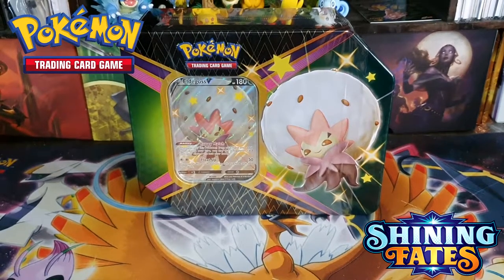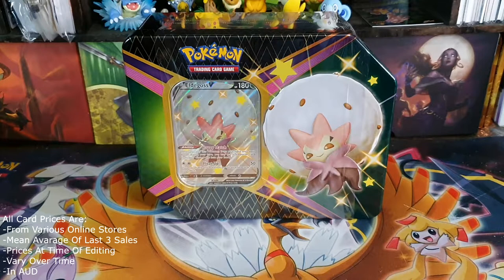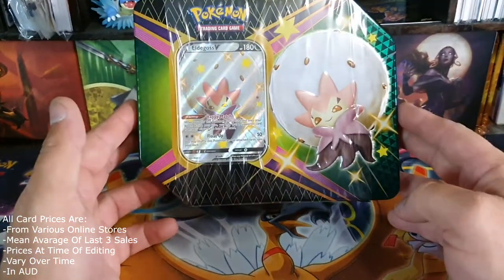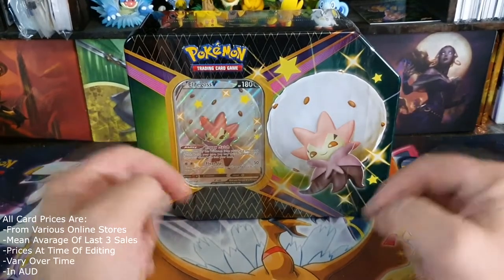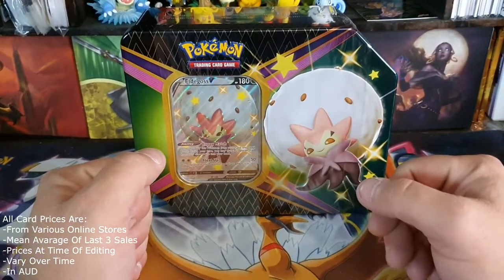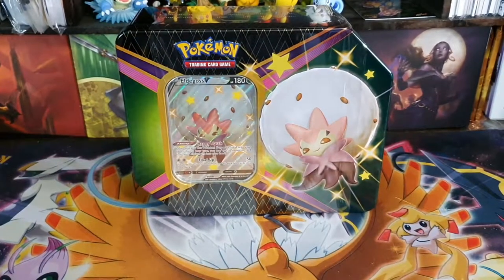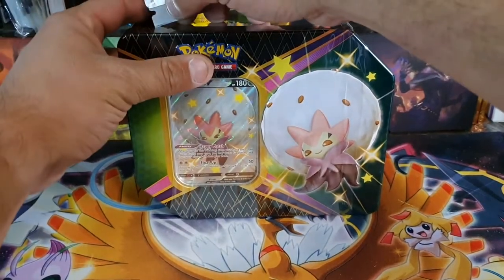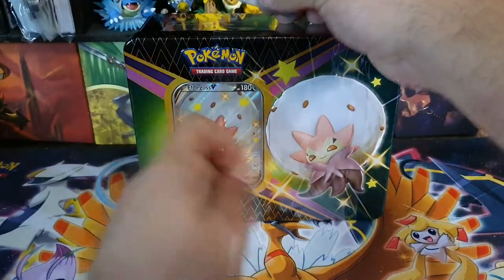Hey guys, this is Adam from Basic Global Guards, and here I am again with another card opening. Today we are doing another one of these Shining Fates tins. I did say I had a few of these going for a while. This time they sent us an Elder Goss — a Shiny Elder Goss — which is pretty cool because they send them randomly. I was hoping I wouldn't get the same one twice, so that was pretty lucky on my part.